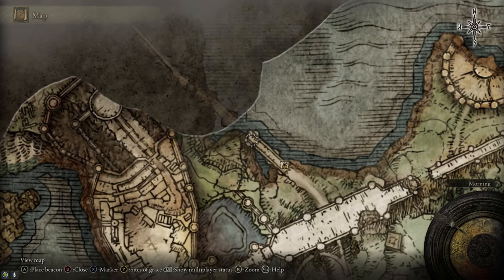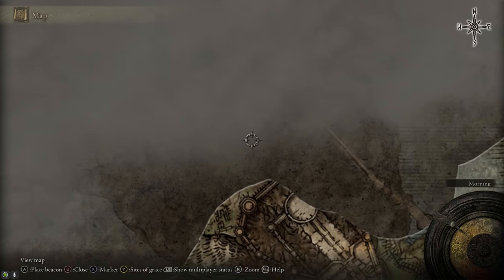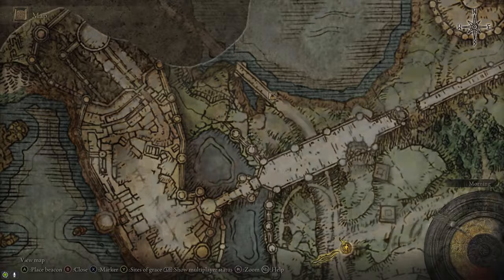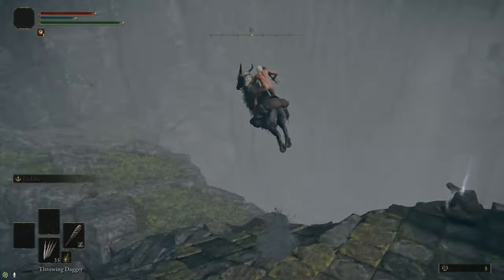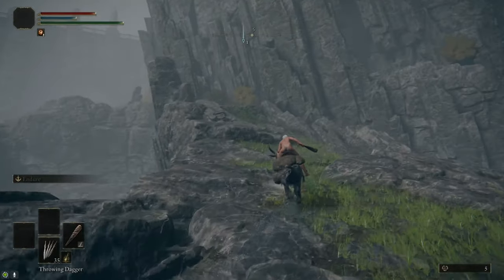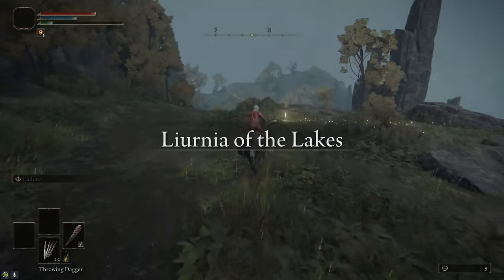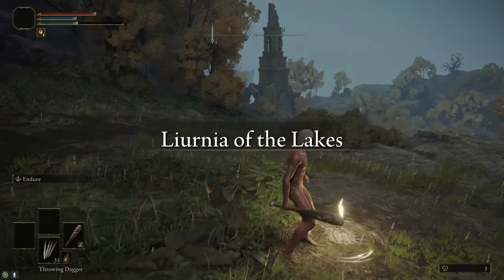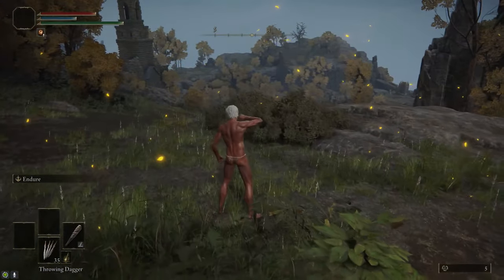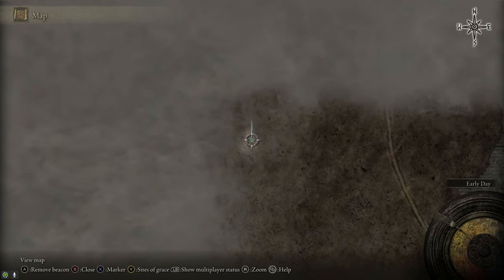We're going to follow the road north to the Broken Bridge, then head off the west side of the bridge and follow the cliff around Stormveil Castle and up into Liurnia of the Lakes. We're going to grab the Site of Grace there, then stop by the Church to grab the Sacred Tear inside, and follow the road west and north into Liurnia where we're going to grab the map.